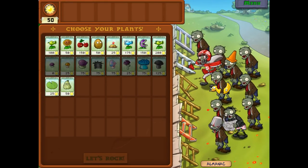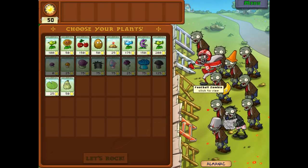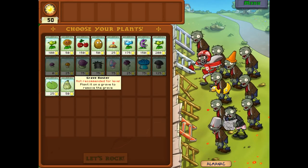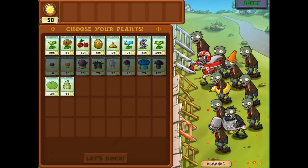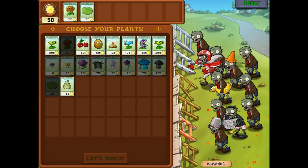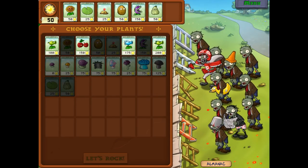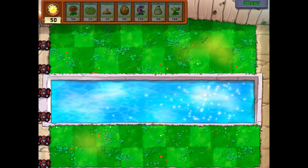Back into the backyard. I see a newspaper zombie, a ducky tube zombie, and the football zombie. This is where the squash can be very useful because it can take care of a lot of zombies in one hit. But why is it more useful than say the cherry bomb? It costs a third of what that does. We'll do an interesting combo: sunflower, lily pad, potato mine, walnut, chomper, squash, and Peashooter. That should be pretty decent — anything that gets in our way we should handle just fine.